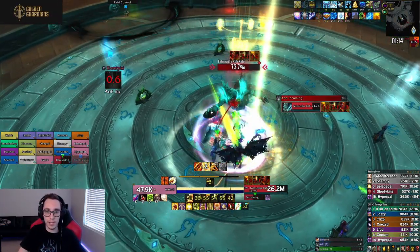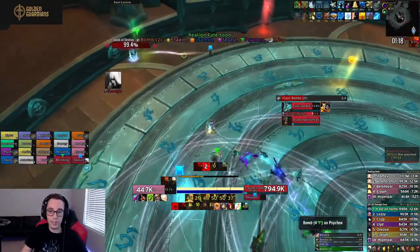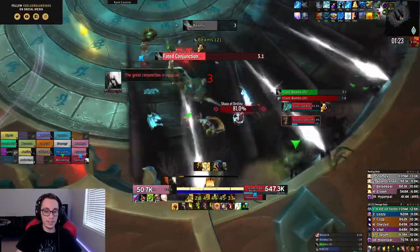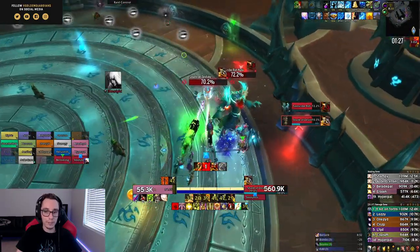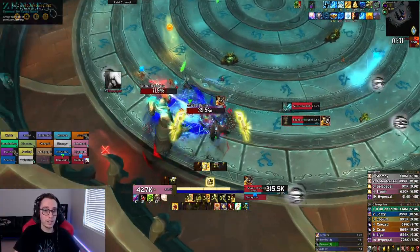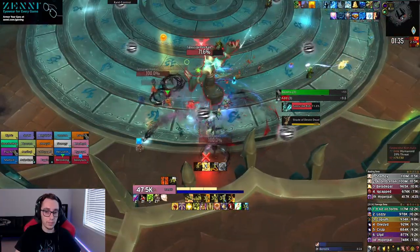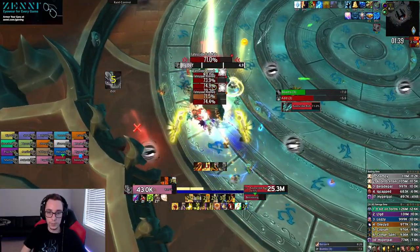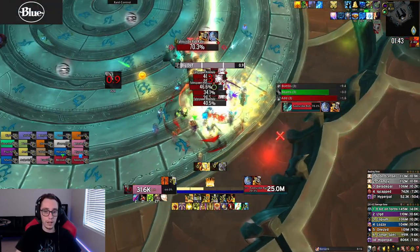We get the second tank mechanic - wait in the middle, then as soon as it spawns we run to it. At this point the boss should be around 74 percent; we're actually a bit low at 71.9 percent. If you push the boss low enough, like we did here, you will not get any more beams, so we only had to deal with one set which is actually kind of bad because it messes with healer cooldowns. Then you just mass grip the adds, nuke them all down, and the boss phases to intermission.